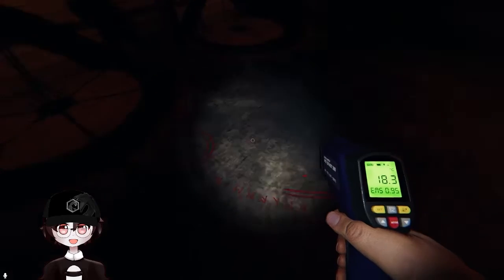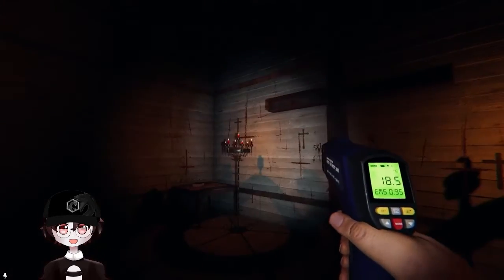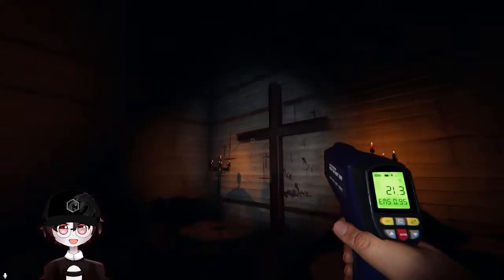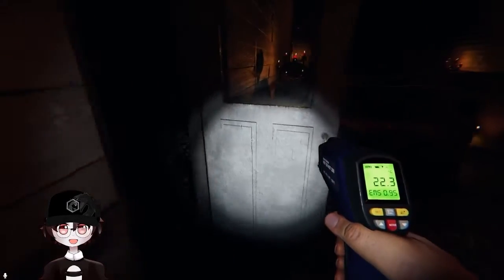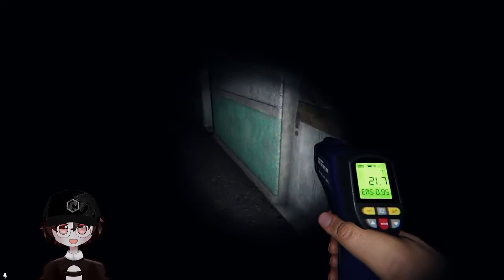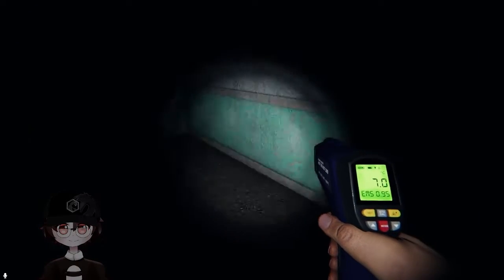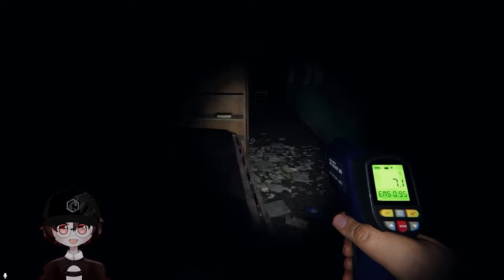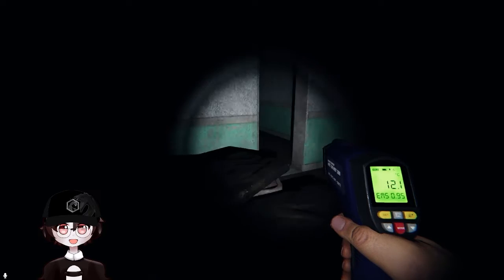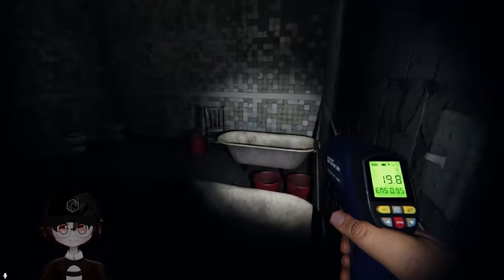When you have all the cursed objects on custom difficulty, they will all appear here. When you activate the candles around here with all the cursed objects, different things will happen — such as the crucifixes turning upside down every candle you light, and then eventually the finale. You'll have to check that out for yourself. Now this is five maps in one — these are five maps built into one giant map. Every time a ghost hunts, the entryways to each and every room become locked.